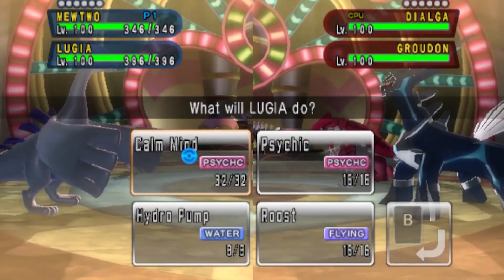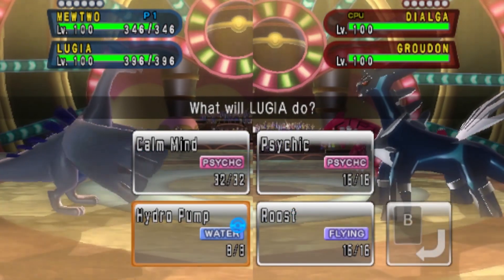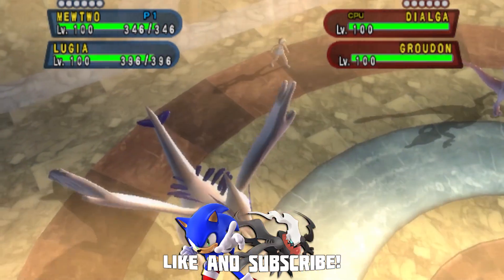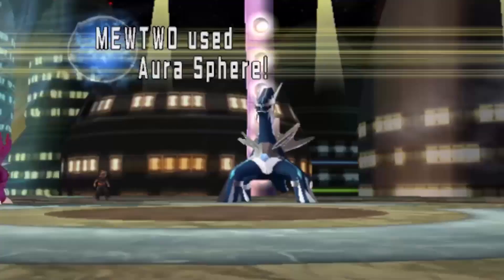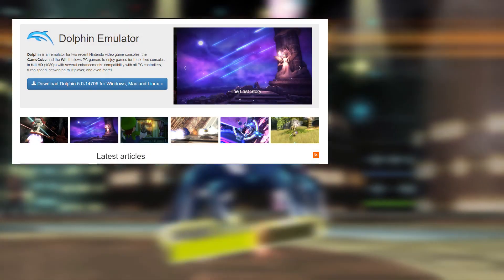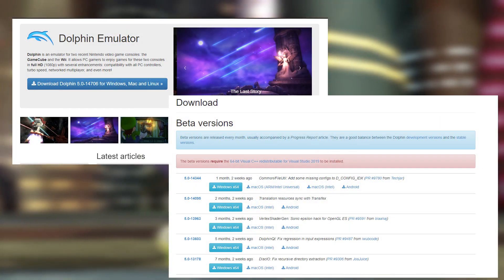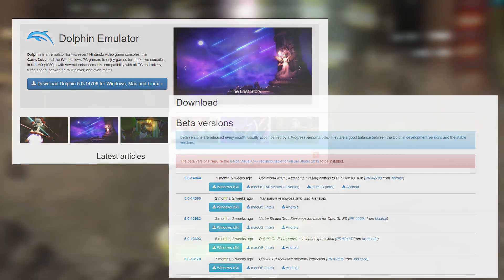I'm going to walk you through all the steps as slowly and clearly as possible. To begin, look at the description box and make sure you have downloaded the latest version of Dolphin. You can find it by typing 'Dolphin emulator' on Google and then download the latest version.